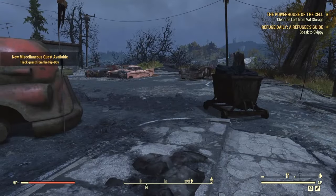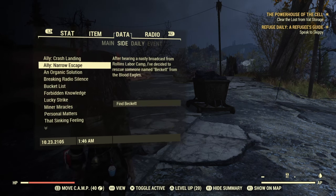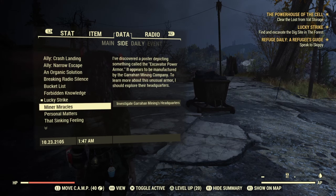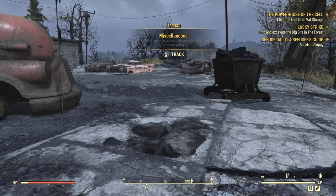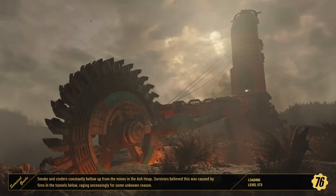Pick it up and it should have marked it in the quest — it should be called Lucky Strike. Once you did that, just teleport to the area. This is an easy way to get all the junk you need; it's basically free if you keep doing this glitch. Let's wait for this loading screen.